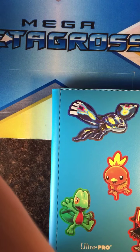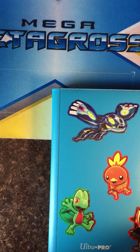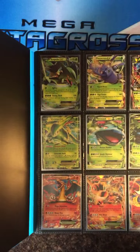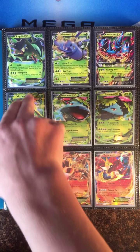I do have all these codes — I just have them to the side. My Roaring Skies booster box. So here are my EXs. I'm about to show my Holos after this because I'm sure a lot of people will just want to see my Ultra Rares.